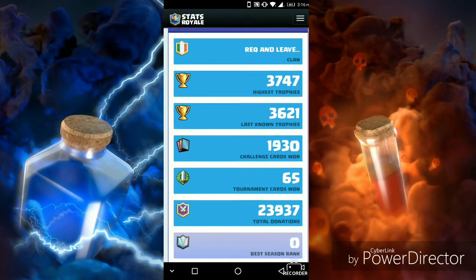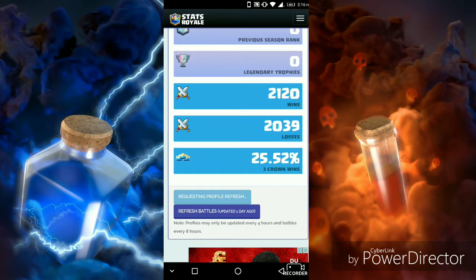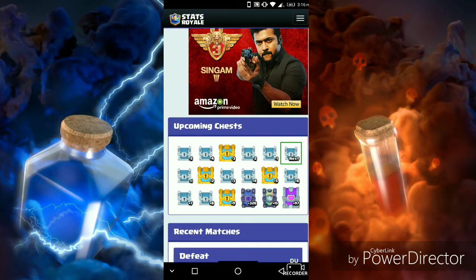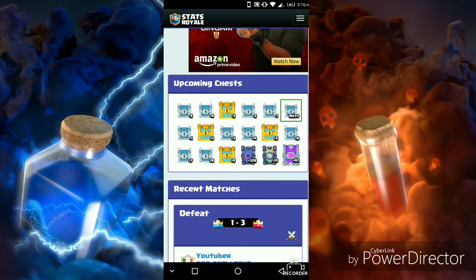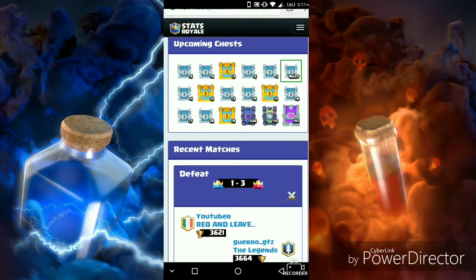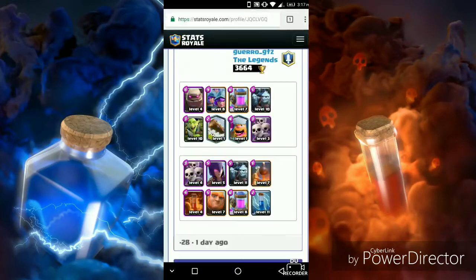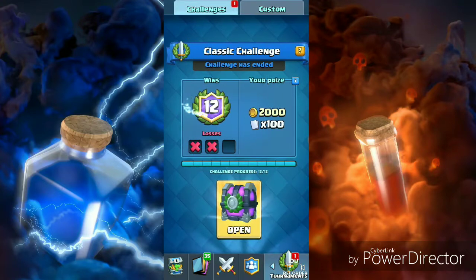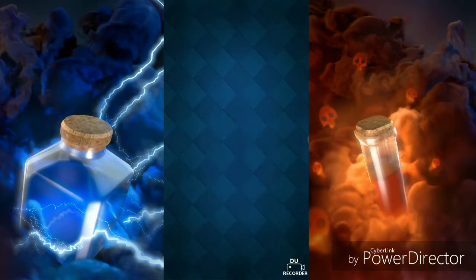Let's just reload everything and now you'll get these chest slots. If you just scroll down you'll also get the recent match log — you can see up to 50 matches. Now let's go into the 12-win classic challenge chest opening.